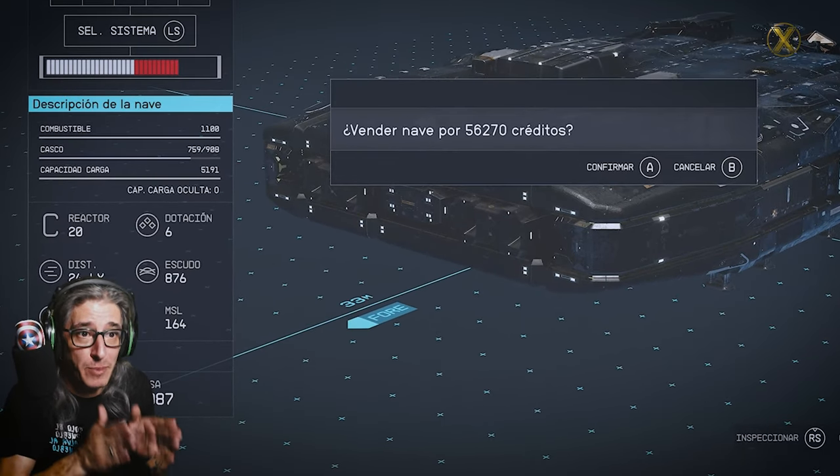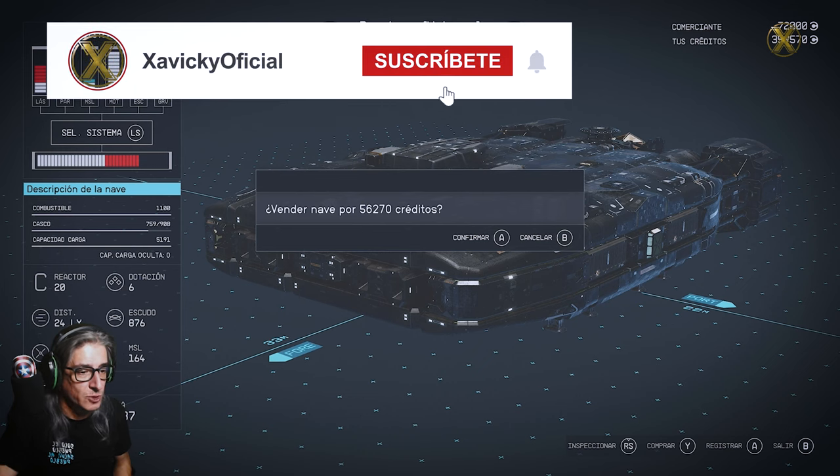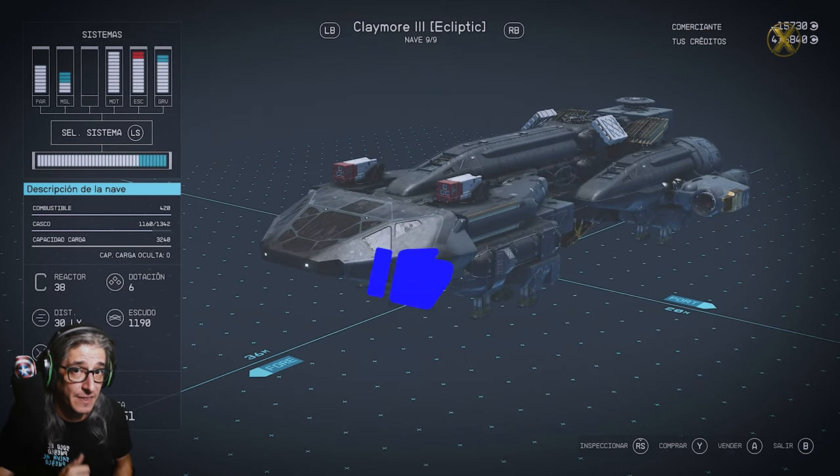As you can see, it tells us to sell the Prophecy ship for 56,000 credits for the total. We say yes. Easy money.